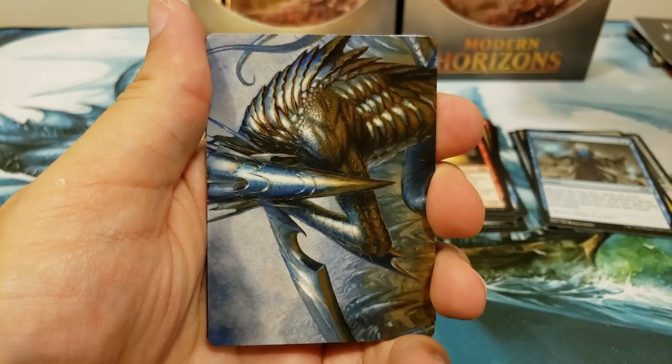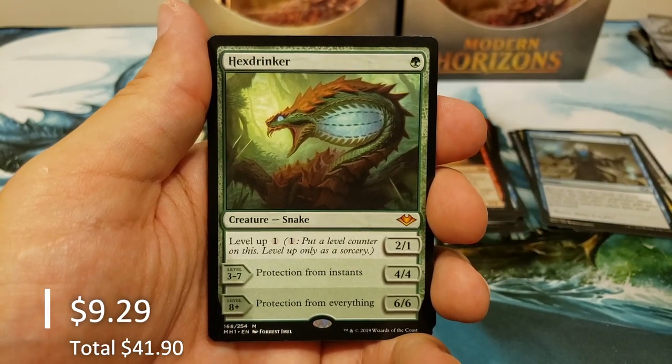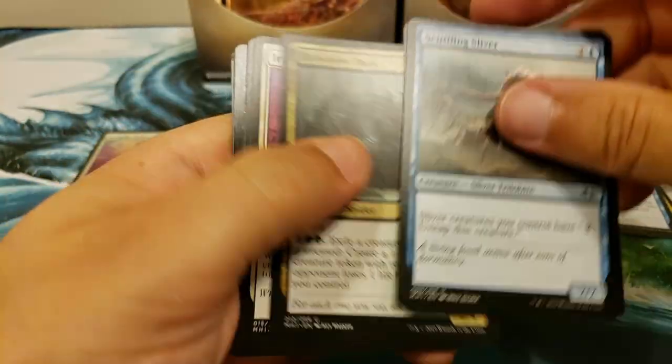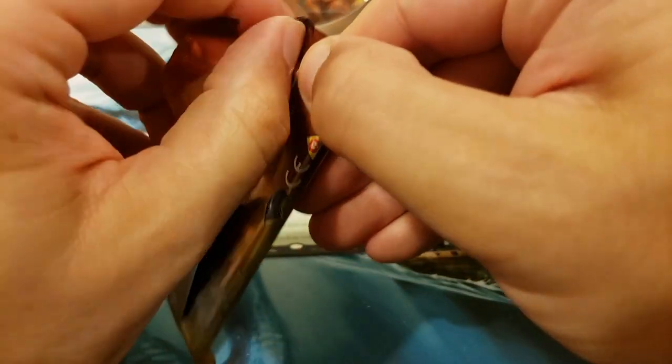Sophie! Let's wake her up — maybe she can wake up this box and give us a nice run for Wrenn and Six, we'll find out. Forest into — whoa, we got a mythic! The Hex Drinker — sweet! Let's go on a nice little mythic run here. Ephemerate — cool card. Now let's do it!